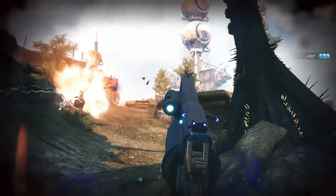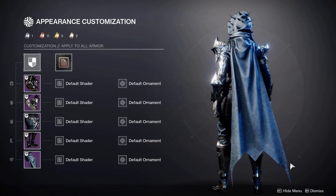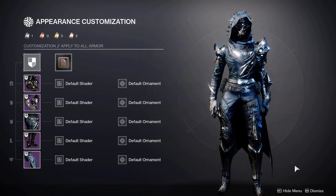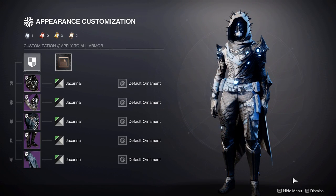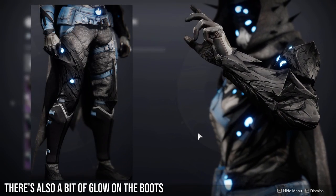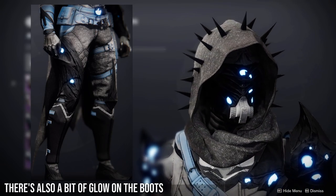Without further delay, it's time to get straight into the set. So this is the entire set on a female hunter. Now if you like symmetrical sets, then you're going to absolutely hate this. I personally don't mind this, although I really don't like the helmet design. Now before I get into the individual pieces, I do want to point out that the set can fully shader. There are some slight glows on the helmet, arms and chest.